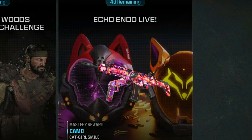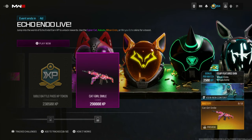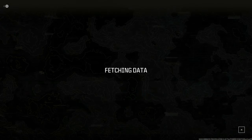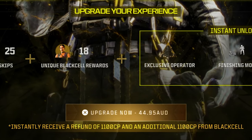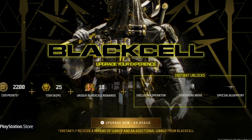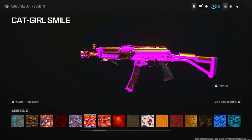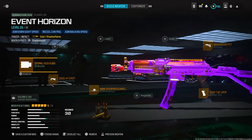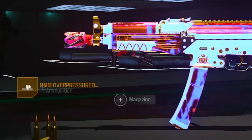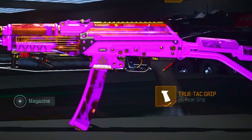Go ahead and unlock the cat girl smile camo — you need 250,000 XP, or use Mitch Cactus as previously stated. Then you're going to need a black cell weapon, so go ahead and get it from the black cell store. I wouldn't recommend purchasing black cell because this could be patched any moment, and if you buy it just to do this glitch and it's patched, you're spending your money for nothing. If you've already got black cell, go to your black cell weapon, go to the camo section and put on the cat girl smile camo. Most weapons you have on a blueprint for the black cell variant are going to be glowing, just like you see on screen right now.